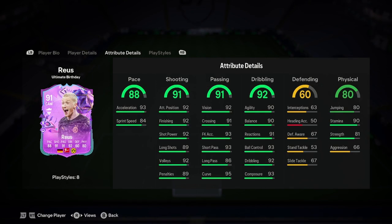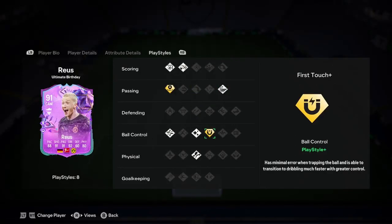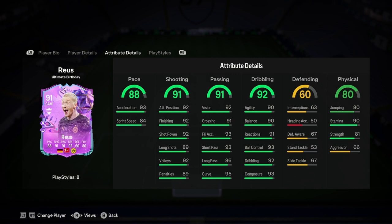Defending's a bit weak, but it's the game at the end of the day. He has the Defending play style, which is insane, plus Whipped Pass, First Touch+, which is also insane, Flare, Traveller, Technical Finesse Shot, and Chip Shot. Very good play styles there.